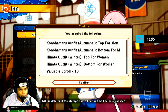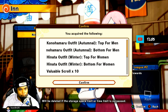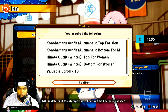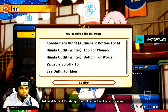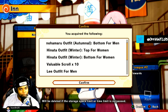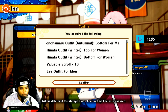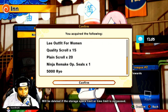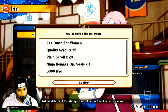Battle Event Award, Ninja World League No. 2. We got the Konohamaru Outfit Autonomous — top for men and bottom for men — as well as Hinata Outfit Winter top and bottom for women. A valuable scroll 10, Lee Outfit for men, Lee Outfit for women, scroll 15, plain scroll 20, Ninja Remake, OP Seals No. 1, and 5,000 views.